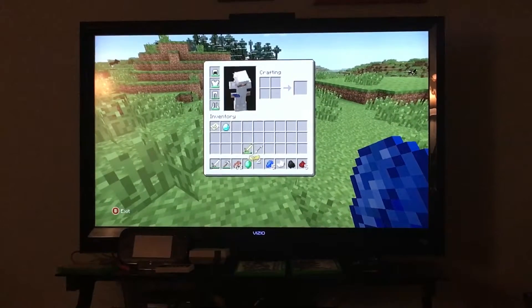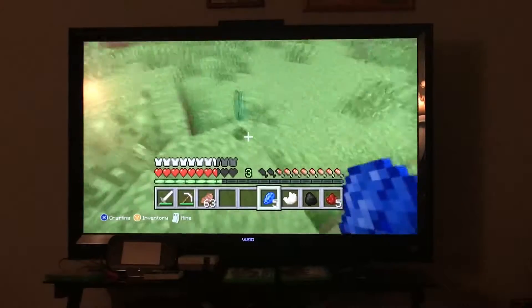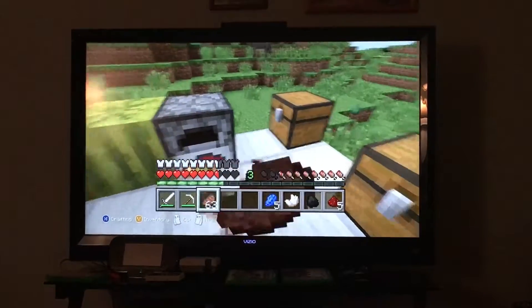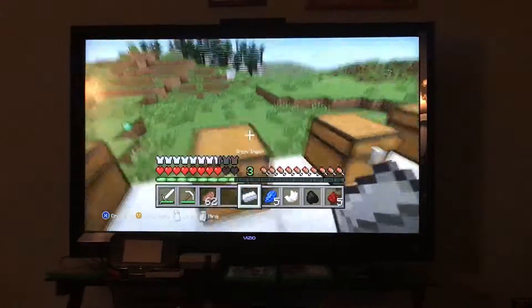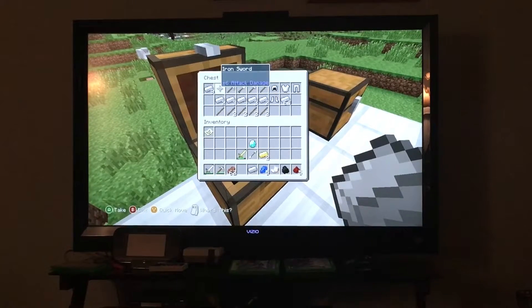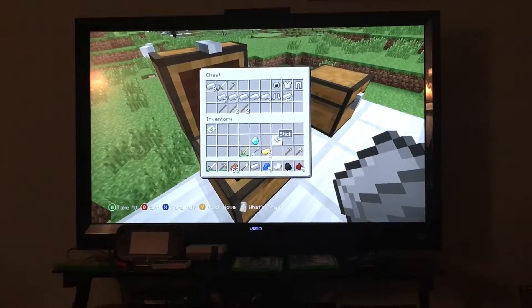One of the rarest things in Minecraft are diamonds and emeralds. You can make diamond armor and all kinds of stuff from diamonds. Once the iron is done smelting, we get an iron ingot. In this next chest we have everything you need to survive: the iron sword, iron pickaxe, shovel, axe, and hoe.